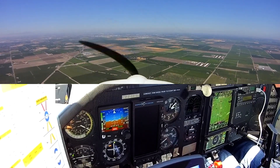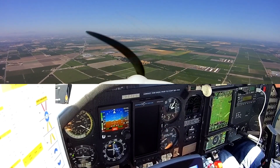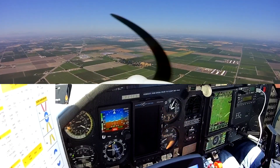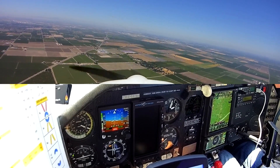Mooney 201 Uniform Tango, Stockton Tower. Information GF. Altimeter 2906. Runway 29 right, clear to land. Clear to land 29 right, Mooney 1 Uniform Tango. Mooney 1 Uniform Tango, use caution for a flock of birds on approach — midfield on runway 29 right, out of low 400 feet. We'll be looking, Mooney Uniform Tango.